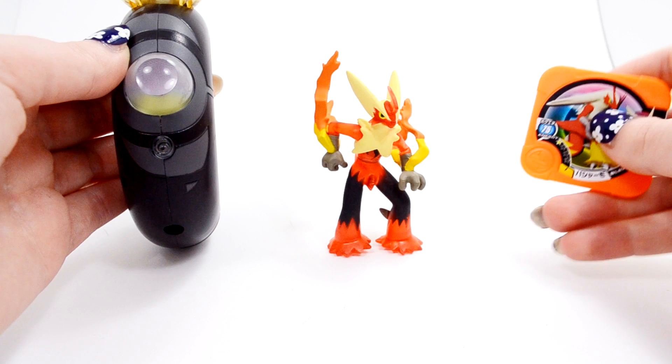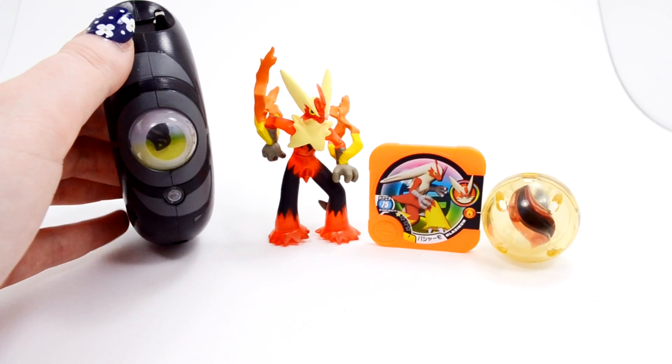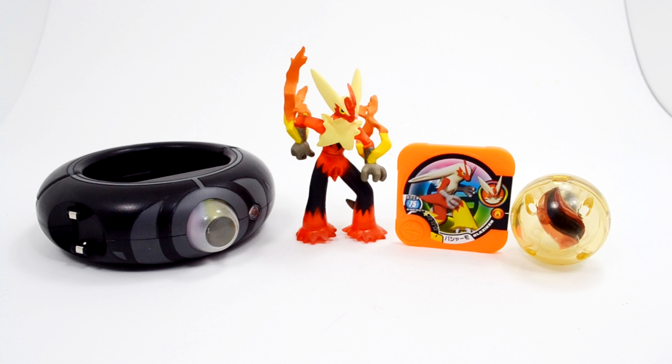Another interesting thing about this was I pre-ordered this set on Hobby Link Japan for 1,440 yen, and they actually increased the price — now the price is 1,800 yen. I don't know why I was able to get it cheap, but if you would like to buy this now, that is the price it is. And of course, it's out of stock. Hobby Link Japan is where I pre-order all my Takara Tomy merch. The regular set, which just comes with no figure and no Mega Stone — just the Tretacoin and the Mega Ring — is sold for 1,000 yen. The basic set with just the Tretacoin and the ring is 1,000 yen, so if you are really interested in just this ring, that is probably the preferred set for you.